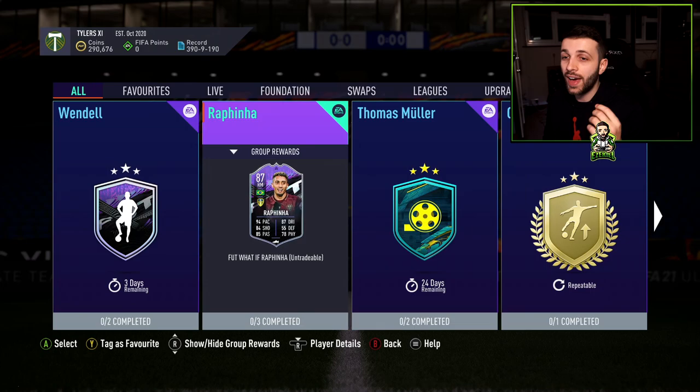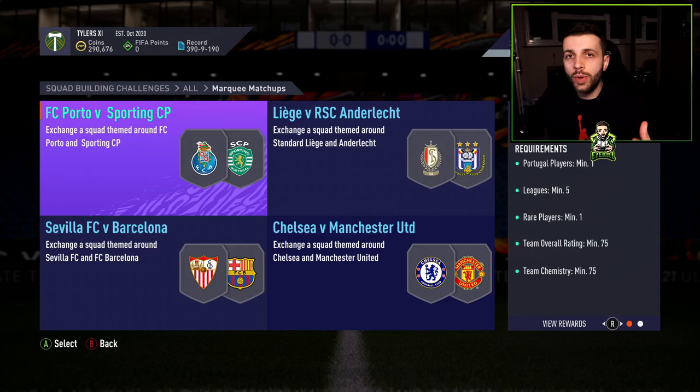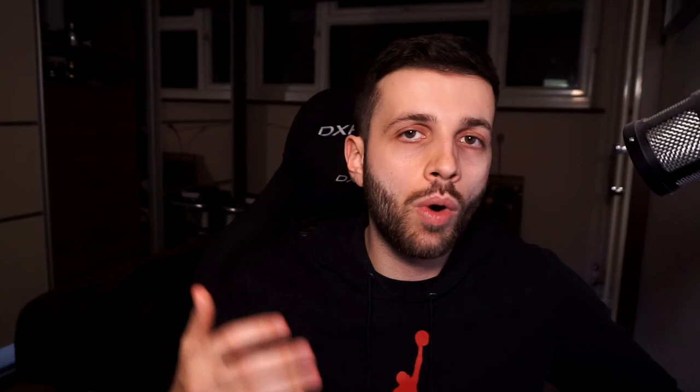Let's go ahead and find the marquee matchups tab. Every single Thursday they release four different SBCs. These SBCs are to do with what matches have been in the past, and the hardest bit about marquee matchups is basically predicting which teams are going to be in them. If we go to Sevilla SC versus Barcelona, you can see it requires an FC Barcelona player or Sevilla SC player. Cheapest gold players from those clubs go for around 700 to 1,500 coins — it depends how good the SBC is and what pack you get in return.